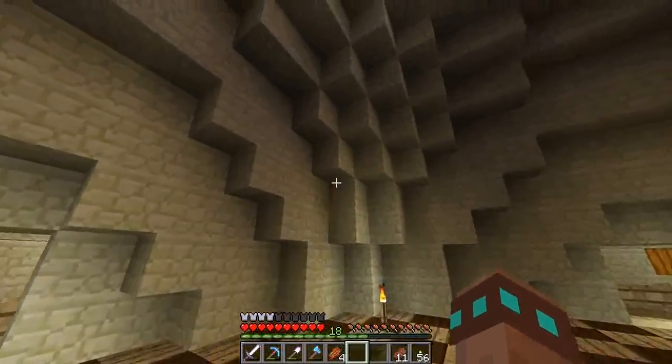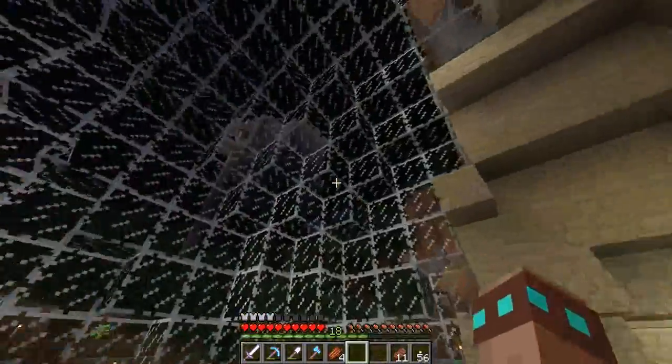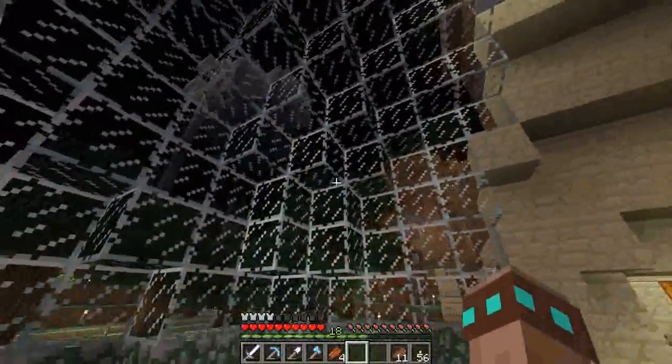I also changed the layout a bit — it was seeming a bit square, so I just put a few more blocks in and used the silk touch to get the glass back and move it all around a bit.